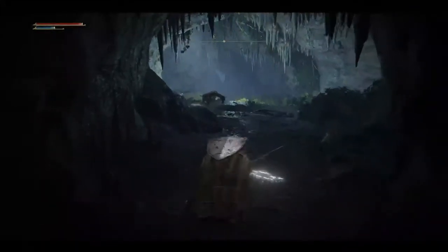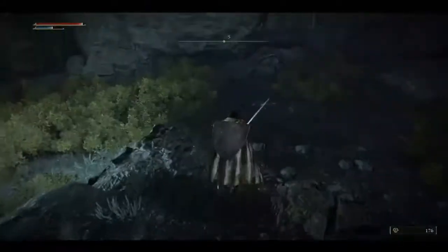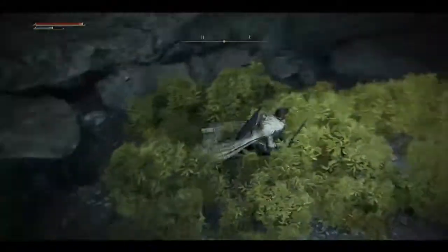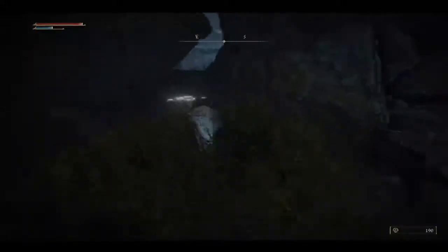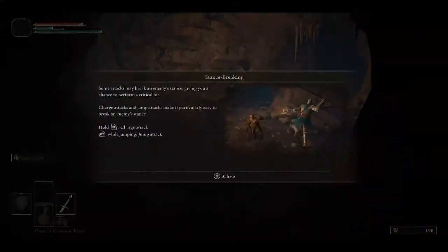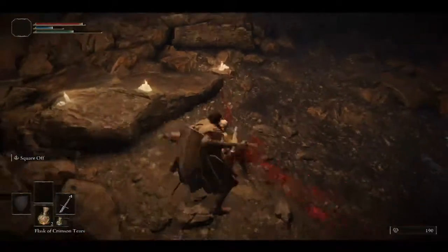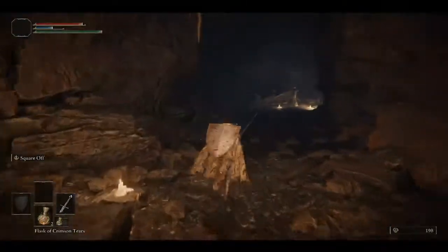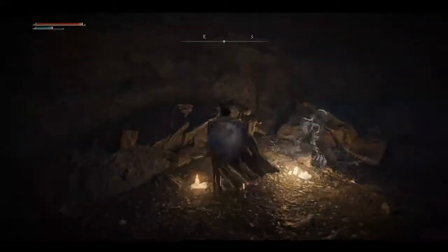Crouching — okay, that's awesome. Stakes of Marika: upon dying you will be revived at the last sight of grace that you visited. However, if there is a stake of Marika near where you died, you can choose to be revived there instead. Okay, that's pretty cool.